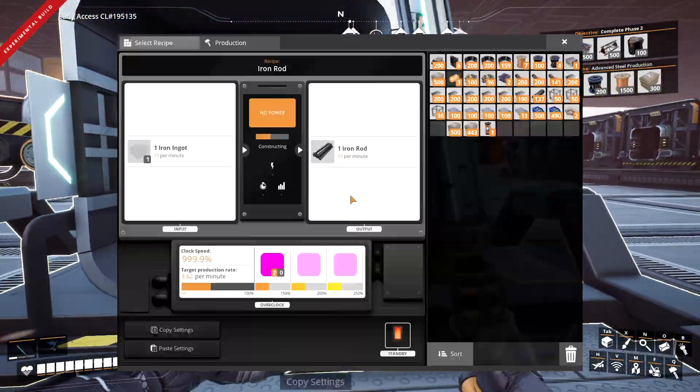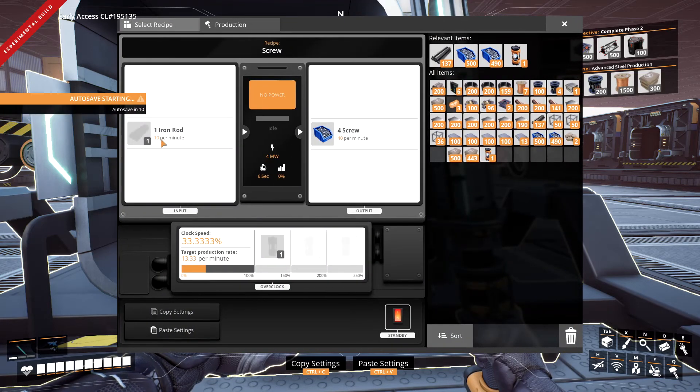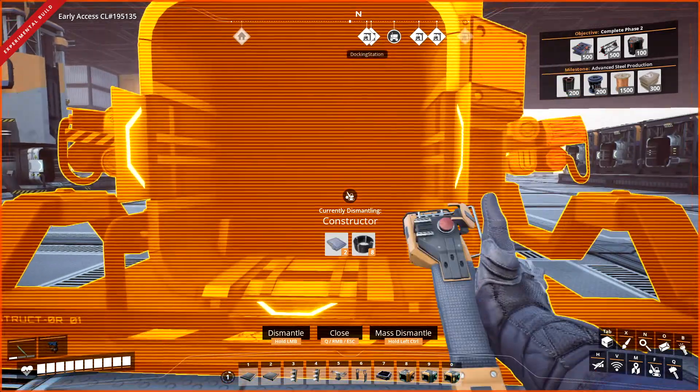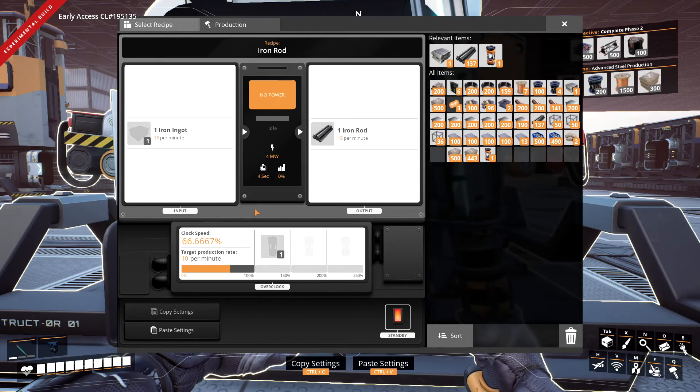We could take the other one and cut it down to, what, five per minute? So that we can do screws — it takes 10 per minute. If we did the rods, we could take it down to 10 per minute. So if we're doing rods we could do 10 per minute on this one and do one screw. That's 40 being used up.